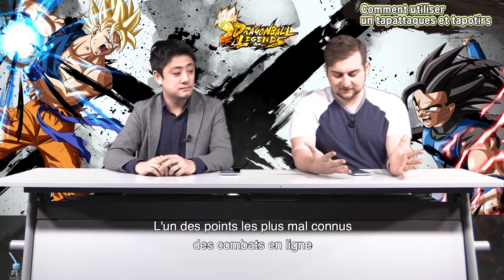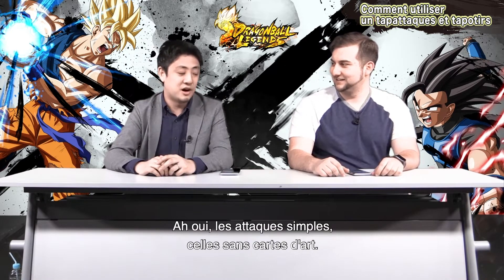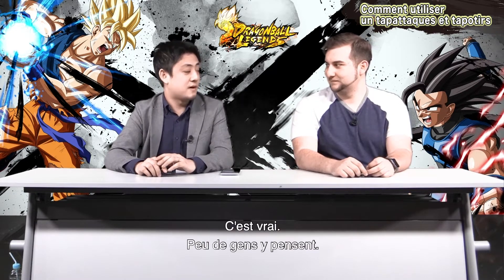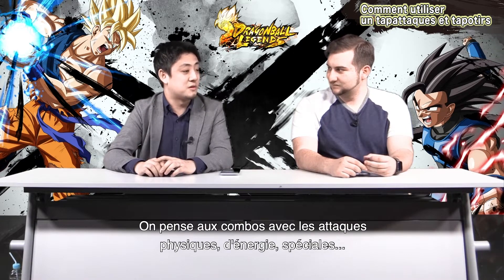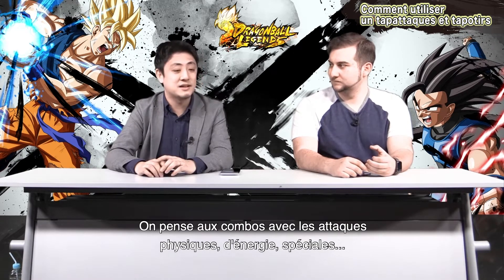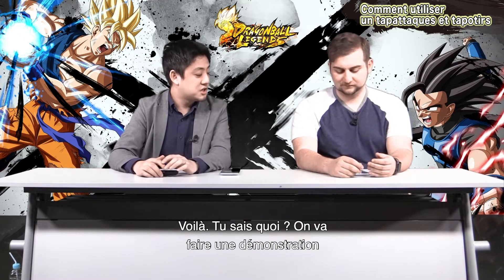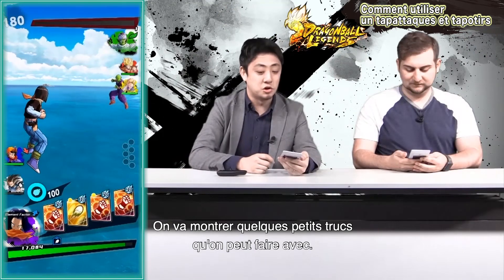One of the most overlooked things in Dragon Ball Legends PvP is tapping — tap blasts and tap attacks, simple attacks that are not Arts card-based. A lot of people kind of forget about it. You connect your combos with strike attacks, blast attacks, special effects, and forget that you actually have two more moves you can always do. Let's show the viewers how it's done and share tips and tricks.